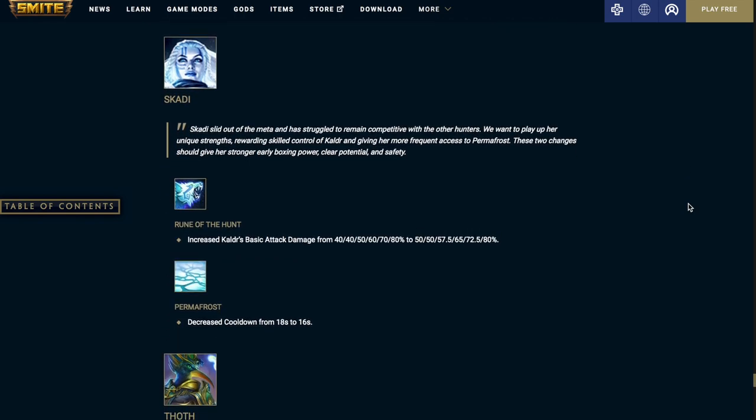Skadi's Rune of the Hunt increases Kaldr's basic attack damage — it was 40% at level 1 and 80% at level 5, now it's going to be 50% at level 1 and 80% at level 5. Permafrost decreases the cooldown from 18 seconds to 16 seconds.